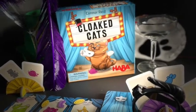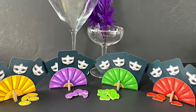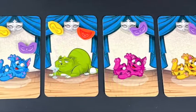Cloaked Cats is a deduction game for 2-4 players designed by Connor Reed, who also designed 5-Minute Dungeon. It's published by Haba Games and best for players over age 7. Hey Claire, let's talk about the art in Cloaked Cats.